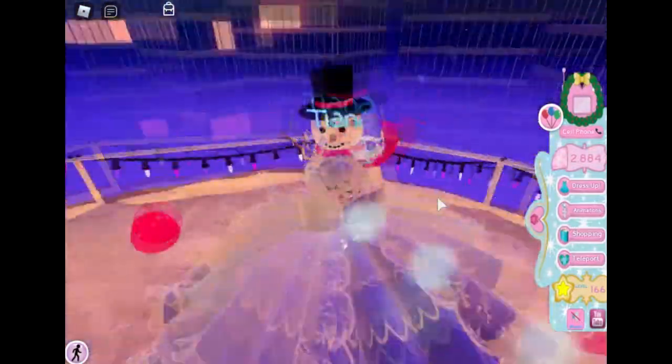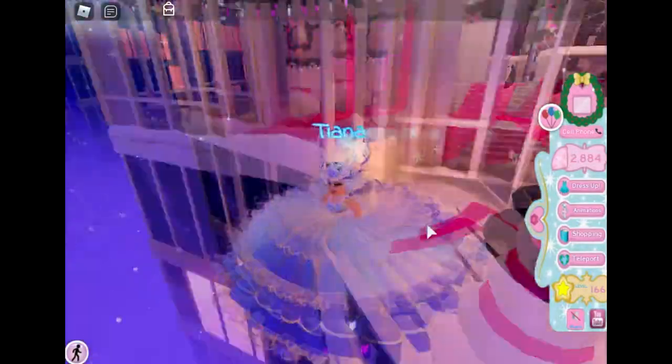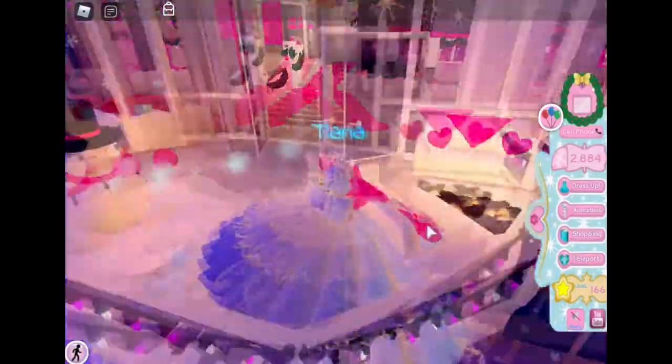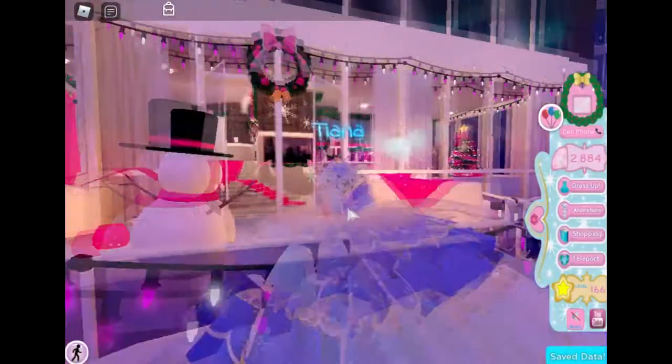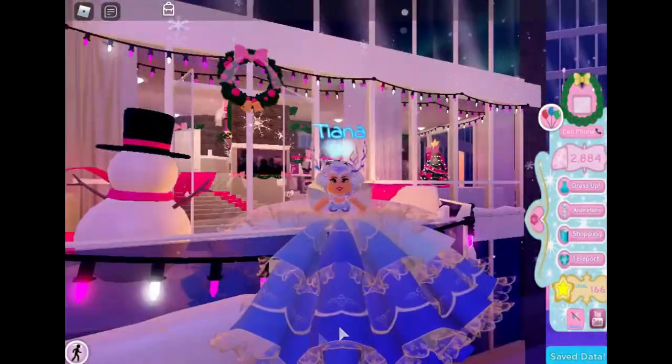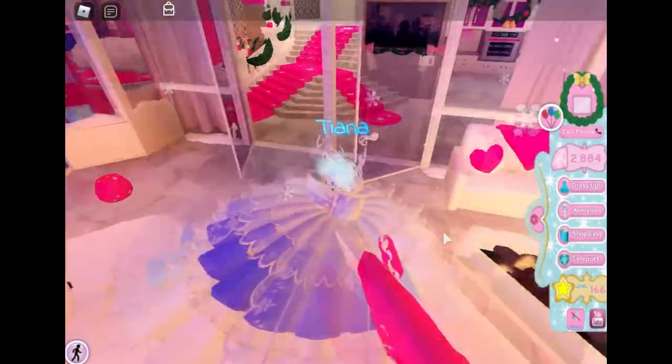We just need to take a moment to appreciate how beautiful this balcony is. I hope even after the Christmas update is over they don't take away this balcony because I absolutely love it. They can take away the Christmas decorations, but they need to keep the balcony. And there's lights in the front of the balcony, and there's like snow. And then there's these pouches with like a fire pit.